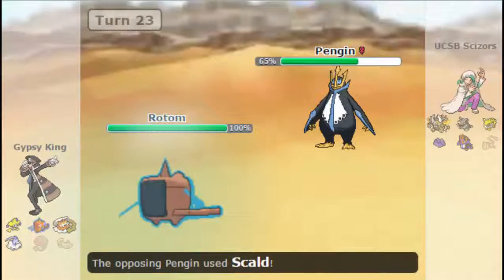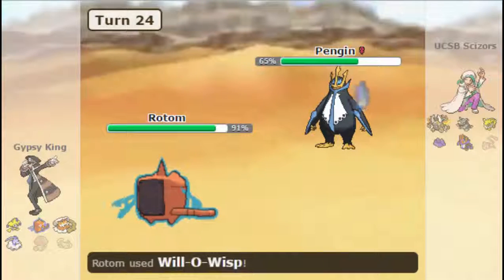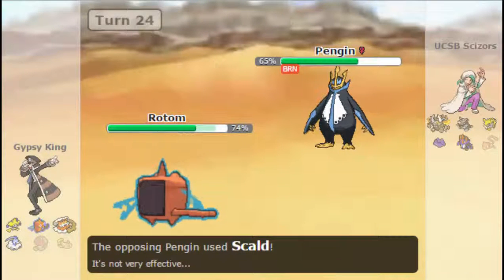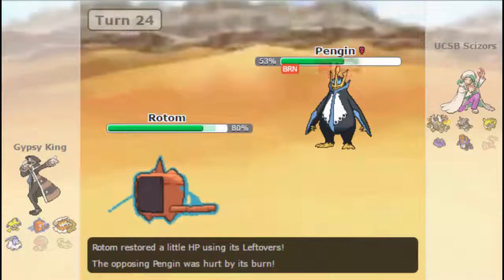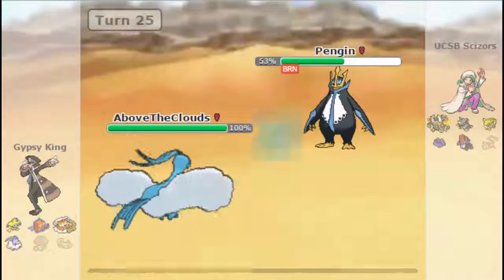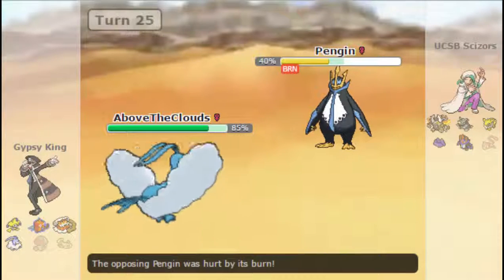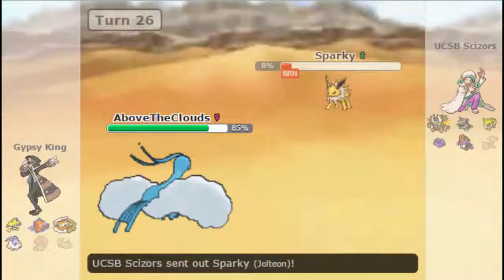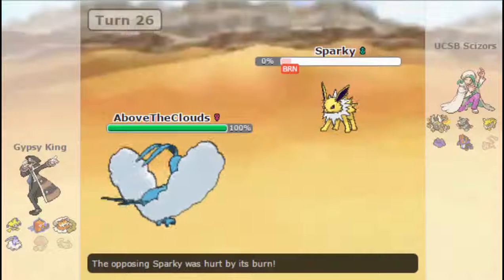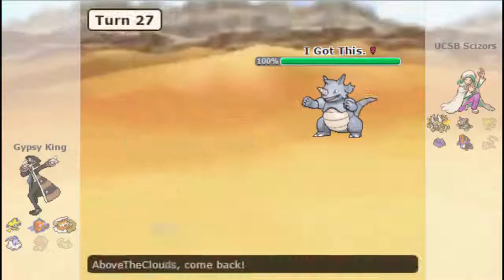It means Jolteon can potentially come in and eat up a Volt Switch at some point, get some more health back. As he brings in his Empoleon, I know Empoleon can't touch Rotom. He can go for the Scald burn, but it's 30%, so I'm fine with that. I get the Will-O-Wisp off. I'm still worried about Jolteon coming in, so there's a bit of mind games here. I see he keeps trying to go for that Scald burn, which is his best play. So I go into Altaria as he uses Scald. He has revealed he doesn't have Ice Beam, so Heal Bell is a pretty nice check to his Empoleon right there.